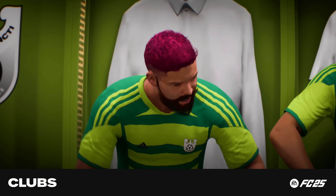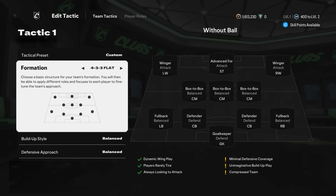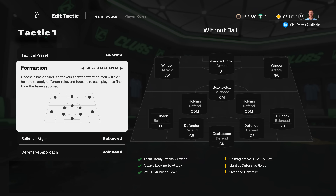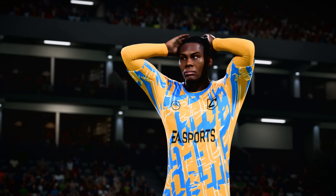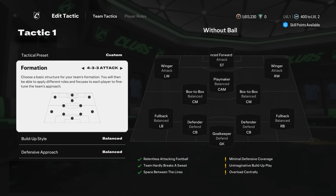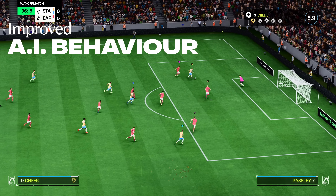In Clubs, the biggest impact of FCIQ will be on customizing your team's tactics. Club managers and lobby captains will be able to select, create, and customize tactics and choose player roles for the team. These tactics influence AI behaviors, which in the past have been a challenge for clubs. FCIQ gives players more control over the way their teams are set up, and most importantly, the way their AI teammates play and position themselves.